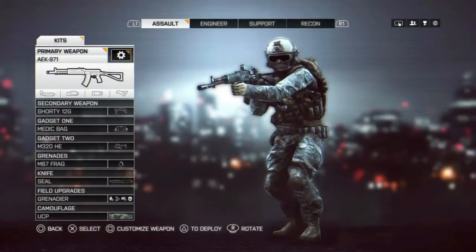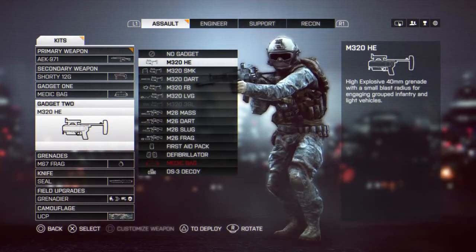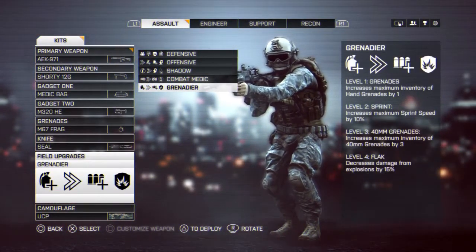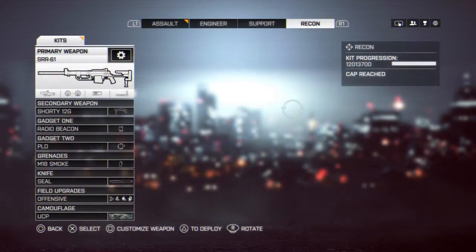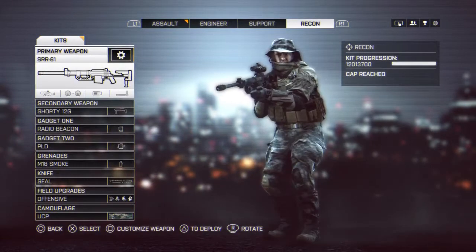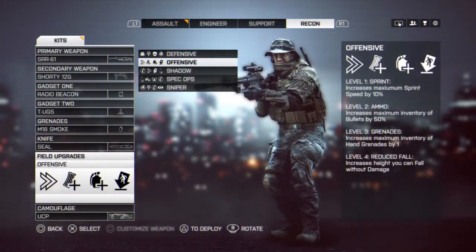The first thing we'll talk about is your choice of class. Each of the four classes can bring something to the table in this scenario, but some are better than others. My recommendation is to use the assault class for the firepower. The M320 launcher is very powerful on this map, and with field upgrades you can spawn with an extra hand grenade. Deploying with a defibrillator is a good choice too, though you'll want that extra hand grenade rather than choosing combat medic. Grenade type is up to you, but I prefer frag grenades for maximum blast radius, damage, and greater throw range than impacts. Support players should spawn with the ammo box and either the MP-APS or the airburst. Recon players should deploy with a spawn beacon. Engineers should deploy with their choice of rocket launcher and the EOD bot, which can be used for distraction.